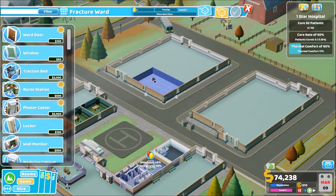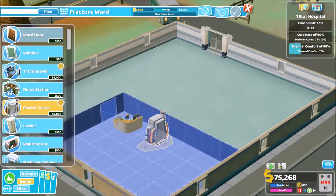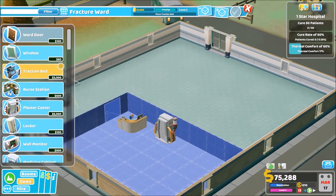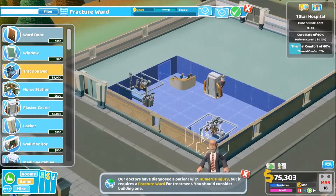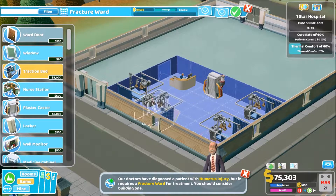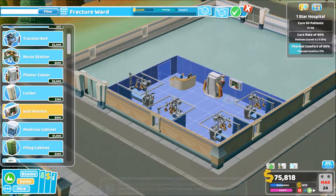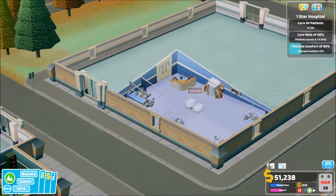Is it like a normal ward? It is, it's a normal ward. So probably that big — nurse's station just inside the door, a plaster caster, and a traction bed. Let's get four of them in here, and we'll have a ward monitor to increase the speed, and a couple of medicine cabinets in the middle of the room. Boom.